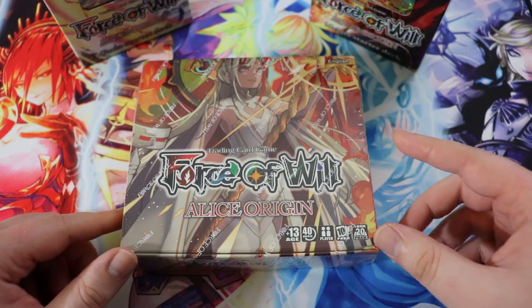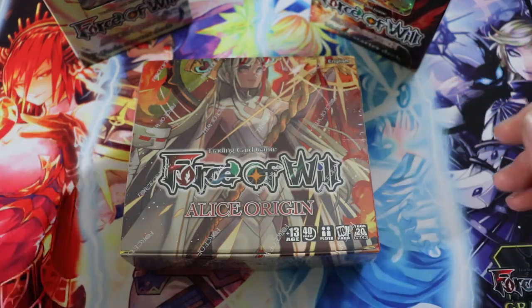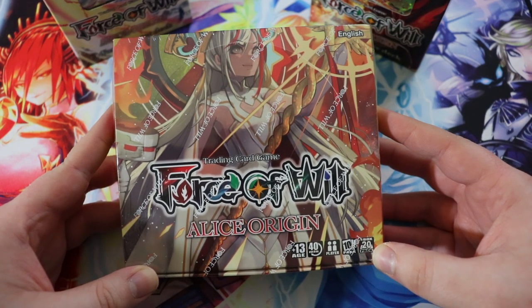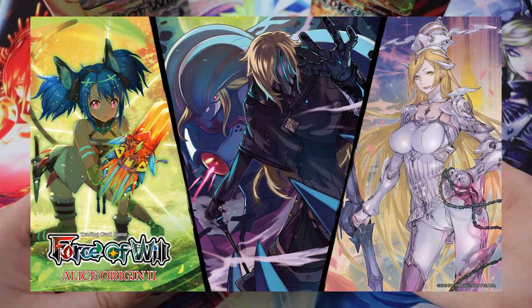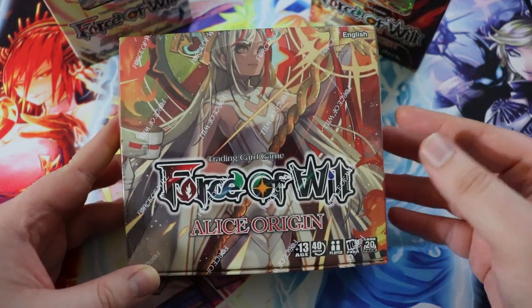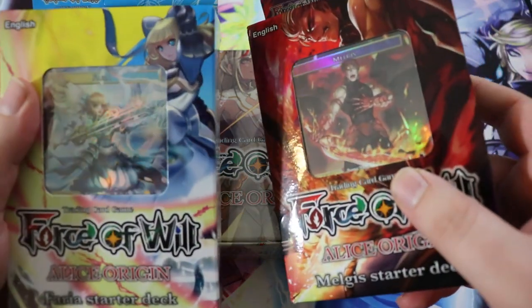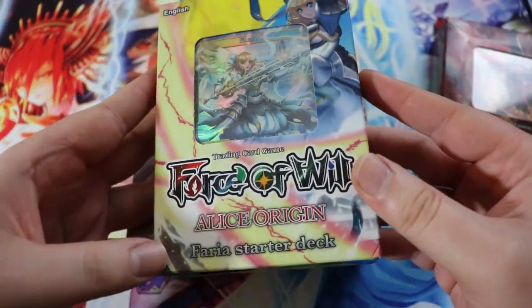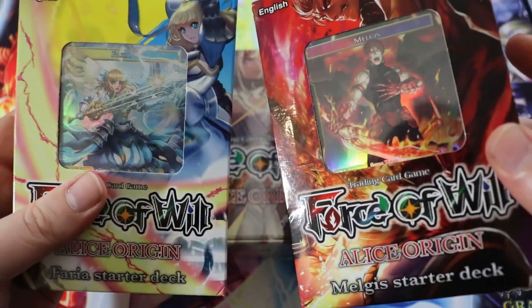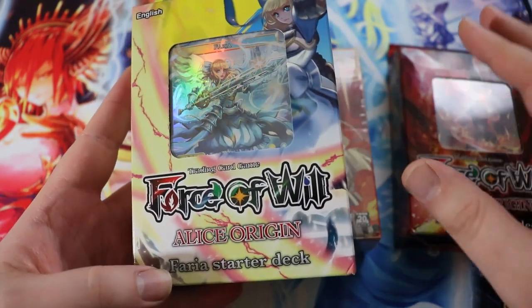The best way to start playing Force of Will in 2020 if you're a brand new player and want to play New Frontiers — which is kind of the standard format — is to jump in with the Alice Origin cluster, starting with Alice Origin One. Currently Alice Origin One is the only one in the cluster, with Alice Origin 2 coming out pretty soon. These booster boxes run between $45 to $50, so there's not too much upfront cost. Each new release comes with two new starter decks.